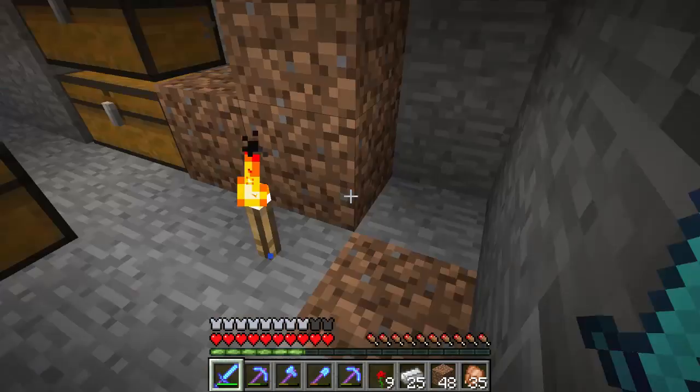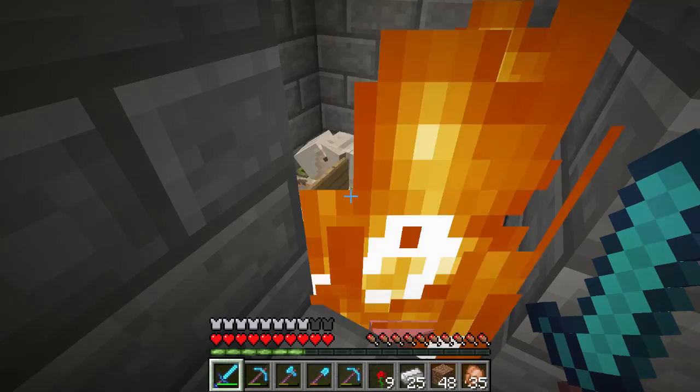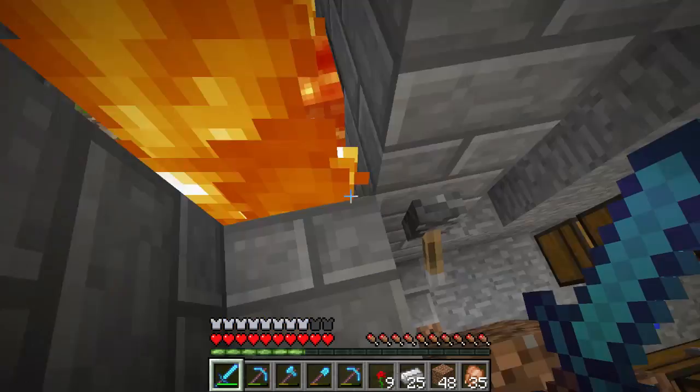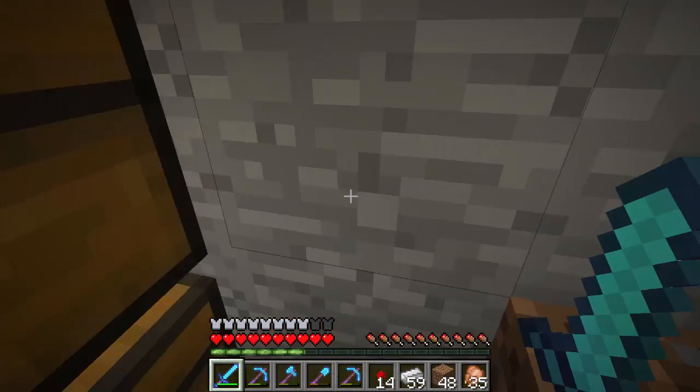First thing in the next episode I'll dig over to the location of the witch hut in the Nether, throw up a portal, and see if that brings me out there in the right spot. If not I'll have to take a boat over there again, and then maybe we'll set up some spawning platforms or something and see if we can't get a little something going over there. I probably won't make you guys watch me kill all these golems, but I think that's gonna be it for this episode — thanks for watching and we'll see you in the next one!